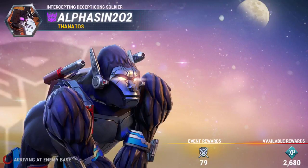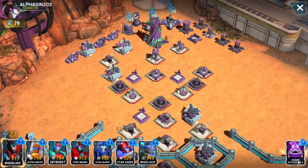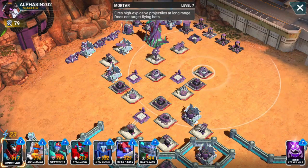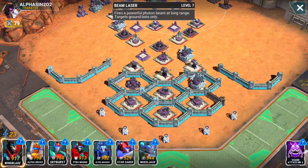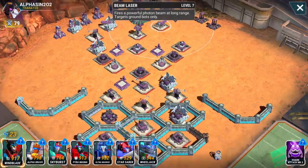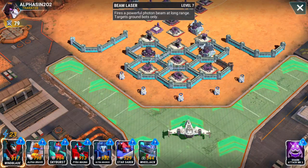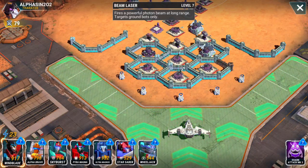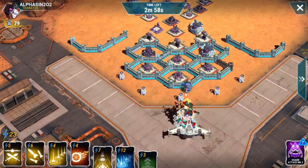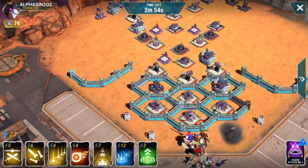If we get another base like that last one, it shouldn't be a problem. Mortar and a laser are down — that's going to be a big help. I don't know, do these zones actually seem a little bit easier than they've been in the past? Let's try to sneak around one side or another and see how it works.